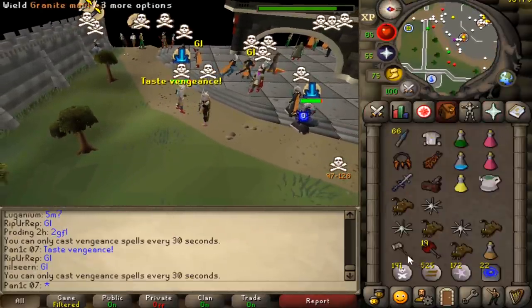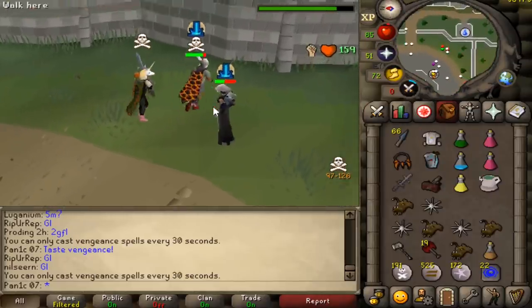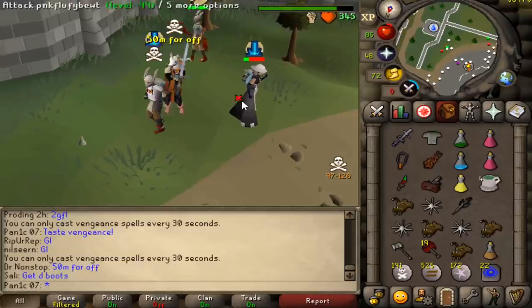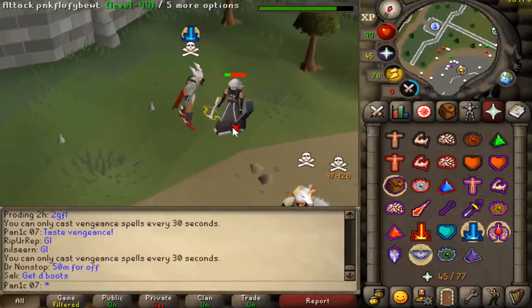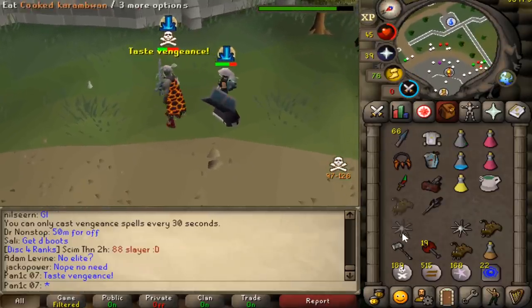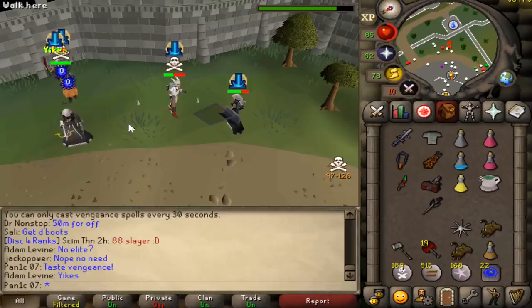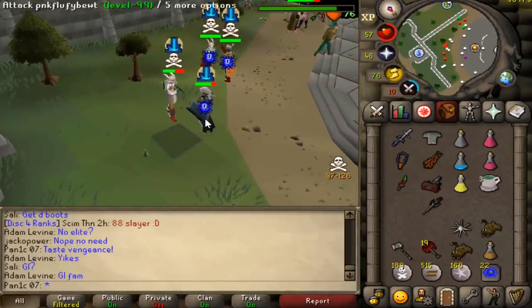Oh, he wants to move around? That's cool — bro, I invented the move around. Finish him, smited — die please. Revenged, zero, rip. This lad here is friends with Dr Non-Stop, so he's going to be our target for a while.